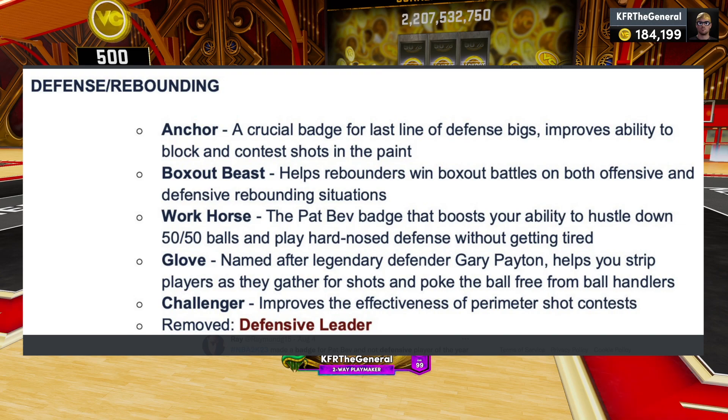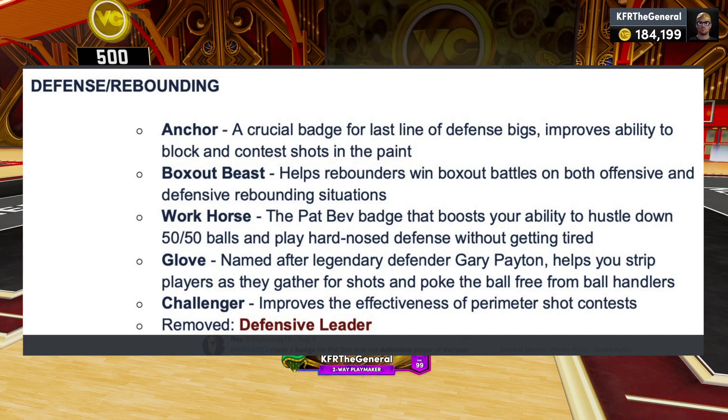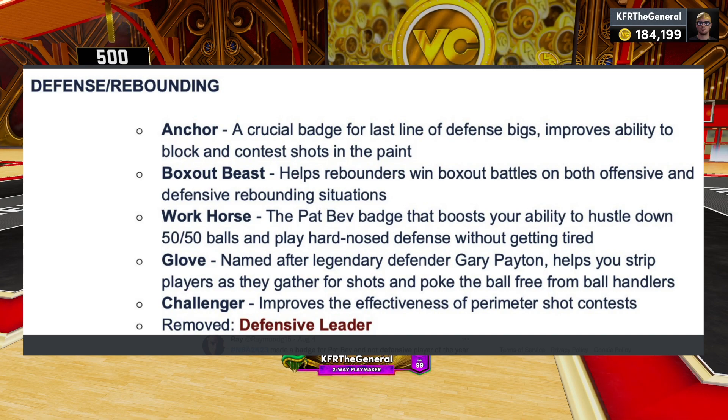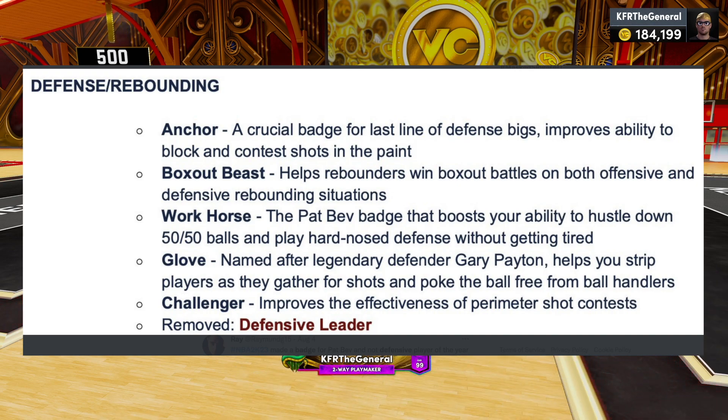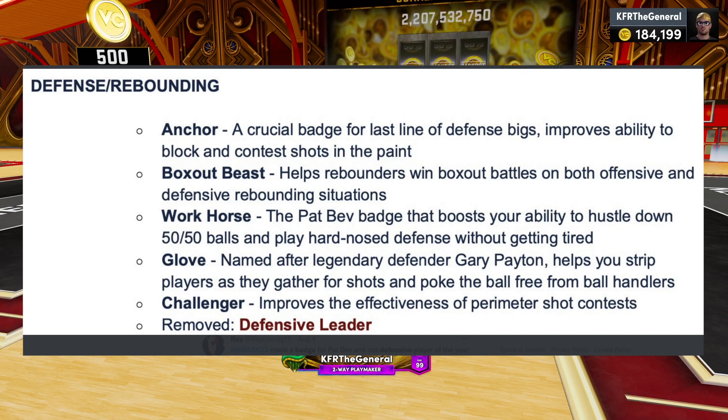Last Line of Defense improves ability to block and contest shots in the paint, so it's just a big man badge for paint defense. Box Out Beast helps rebounders win box out battles on both offense and defense. Then there's Workhorse, the pet-bed badge that boosts your ability to hustle down 50/50 balls and play hard-nose defense without getting tired — basically a badge for when you're playing a lot of defense.